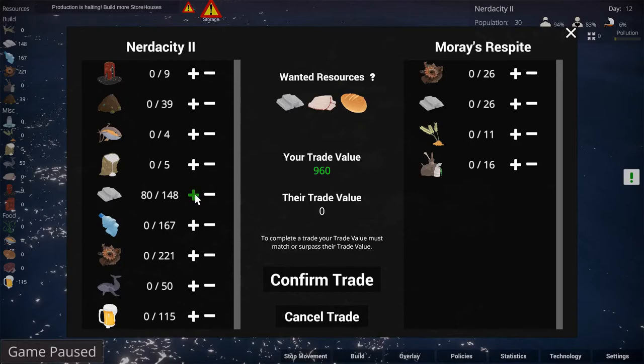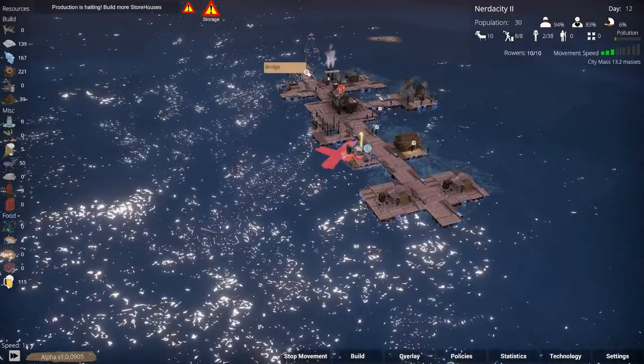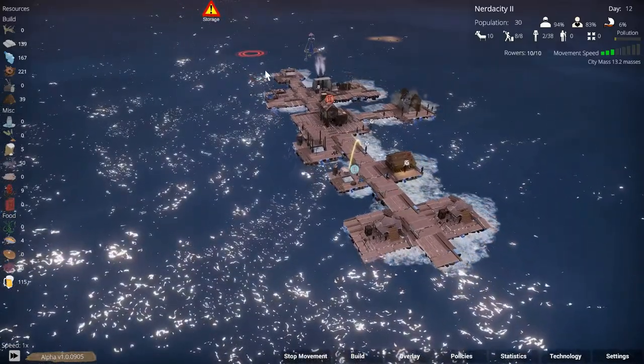We'll sell 80 metal and buy their grain, and I guess all of this. We're not selling that much metal — we'll sell nine metal and buy everything they have, basically, except for metal. All right, let's come back and get these fish and the kelp as well.